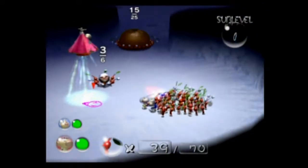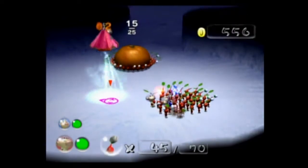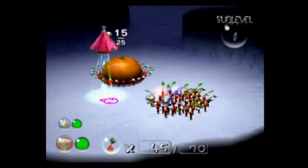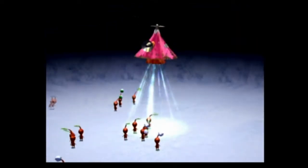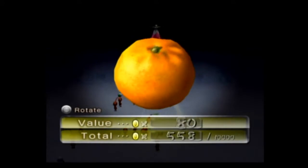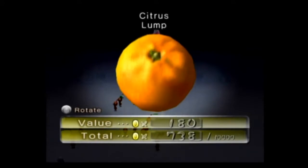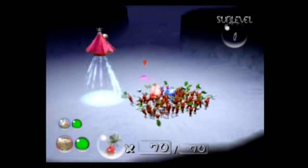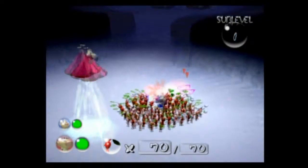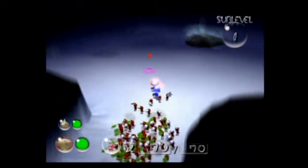6 and 25, so that's 31, so we'll be good. And here we go. An orange - 180. Citrus Lump. We're doing great.